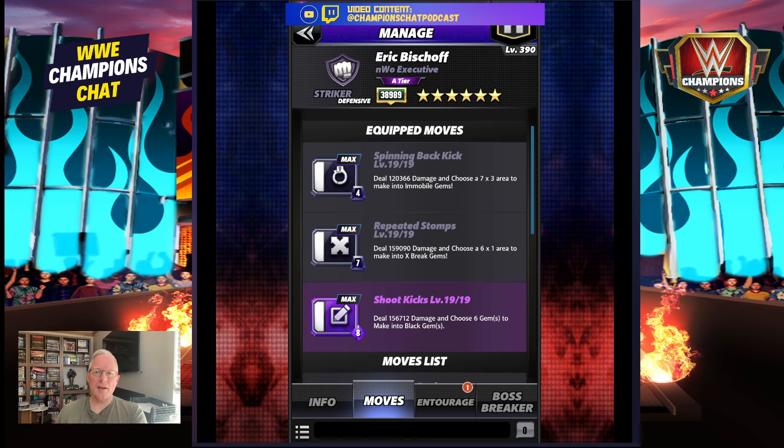It's a black and purple build. Spinning back kick deals damage — choose a 7x3 area to make immobile gems. Repeated stomps deal damage — choose a 6x1 area to make X-break gems. That's 7 MP black. Then an 8 MP purple: shoot kicks deal damage and choose 6 gems to make black.